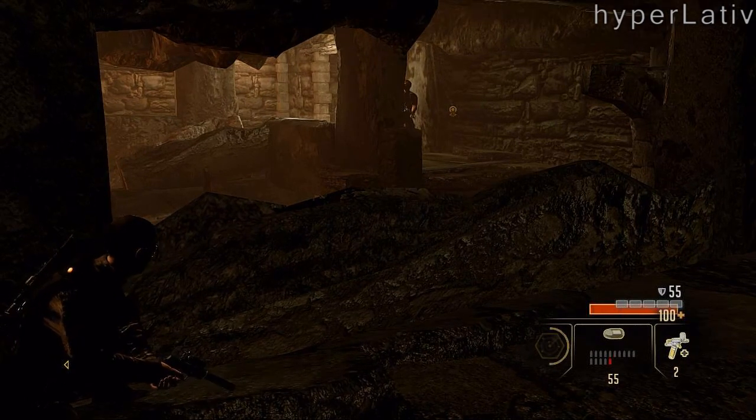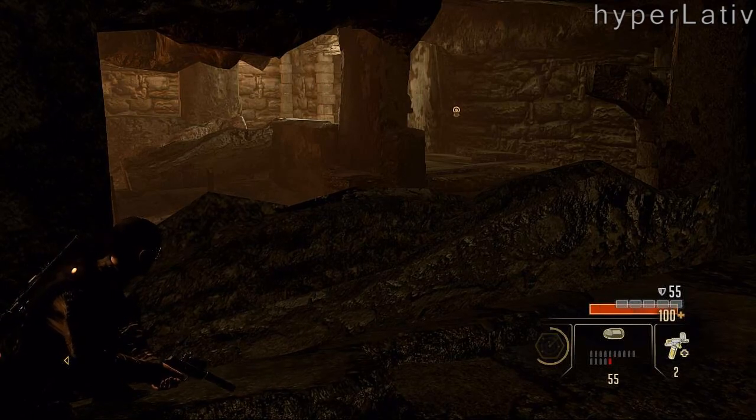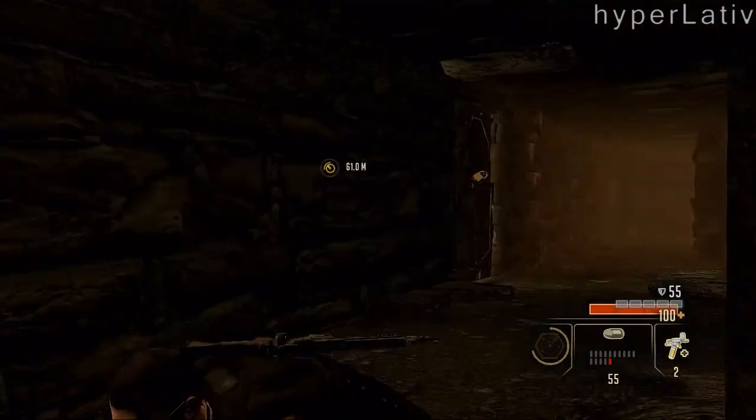Now that guy is looking over here, so I can't do anything right now. I could sneak along this wall but I won't risk it. Right now he's looking away, so I go to the end there and jump down.